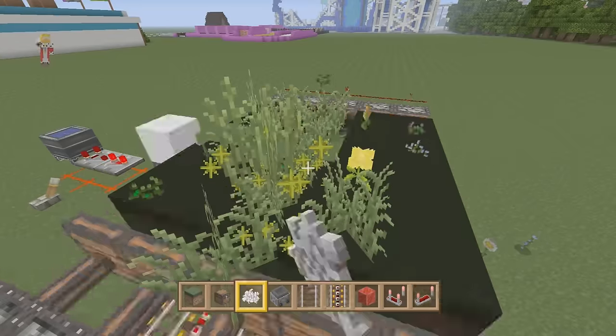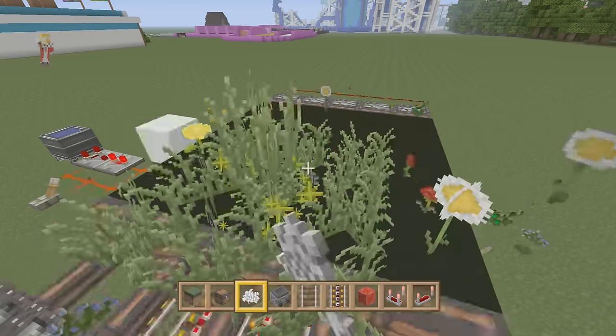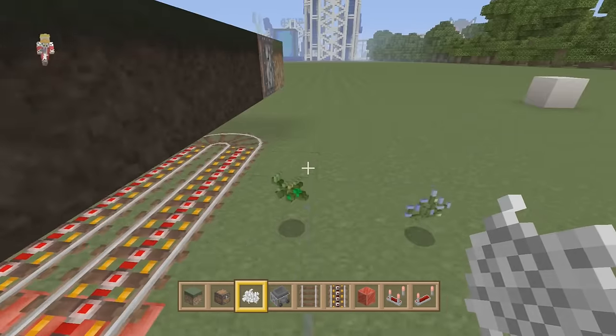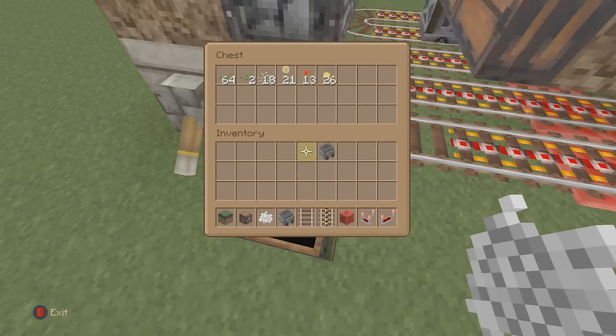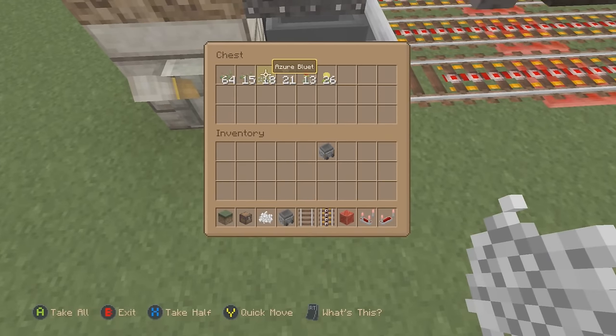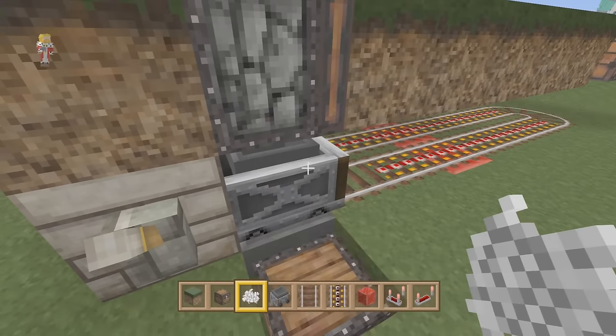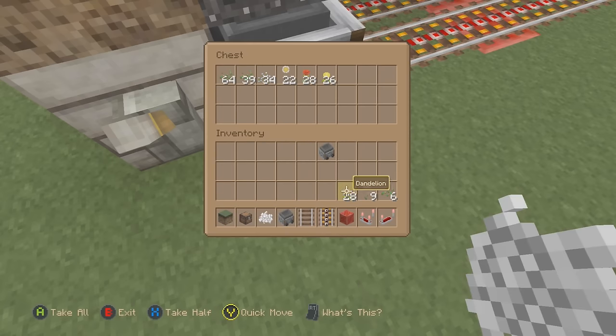Tall grass isn't picked up — tall grass is just a dud. The only way you can pick up tall grass is with shears. But the bone meal is breaking the flowers for us nicely — you can actually make this into a survival farm as well. I forgot about wheat seeds, actually. Mostly wheat seeds. So what if we have negative one point for wheat seeds? And then the rarest one seems to be red flowers — and that's what I sort of suspected.